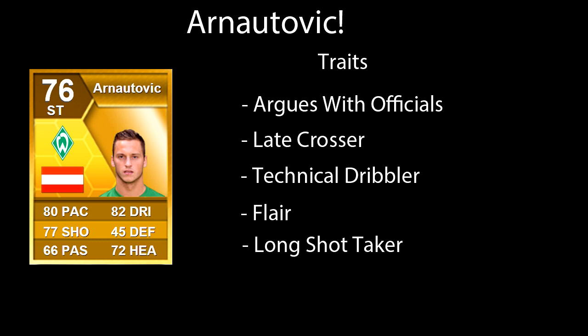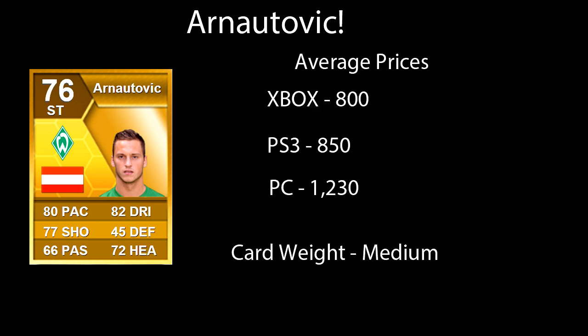I'll talk a little bit more about that as this video goes on. I'm going to be showing some goals and talking about where and how I like to use him. In terms of prices — these are very average — on Xbox it's 800, PS3 is 850, and PC is 1,230. The card weight is medium. What that means is how often he appears in packs. A heavy card weight means they appear quite frequently; medium means he's not a rare card but also not in every other pack.